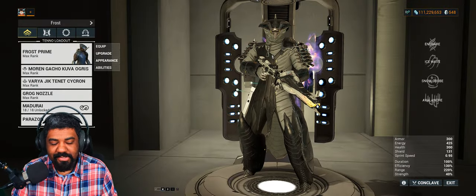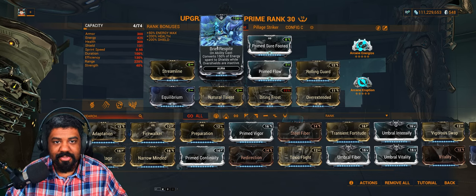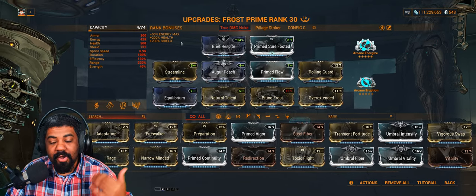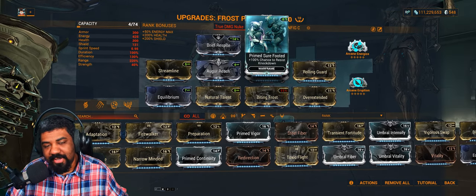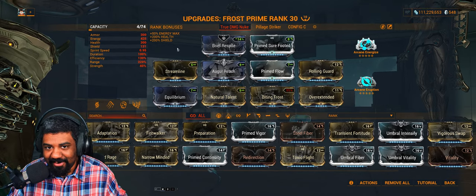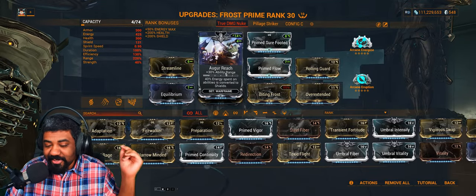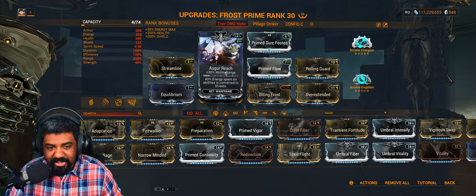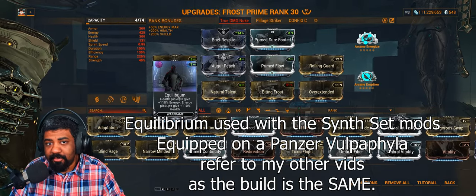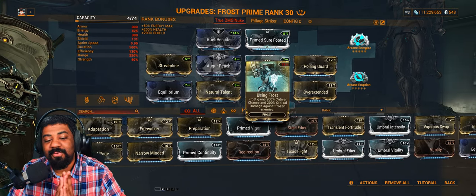Now that you know how this setup works, let's take a look at the first build — Frost. In the aura, Rejuvenate for the energy-to-shield conversion: you spend some energy and get shields back. This is one of our main sources of survivability, paired with the Augur mods to give us even more shields. Prime Sure-Footed for knockdown and stagger resistance. You don't need power strength on this build at all — it is just here for crowd control and freezing enemies. Range is at 220% thanks to Rolling Guard and Augur Reach. I went with Augur Reach instead of Stretch for the Augur Set bonus for the shield regen. Streamline for efficiency, Prime Flow for the large energy pool. Equilibrium will convert health orbs to energy and energy to health orbs. Natural Talent for the increased cast speed and of course the Augment, Biting Frost, giving you that crit increase.